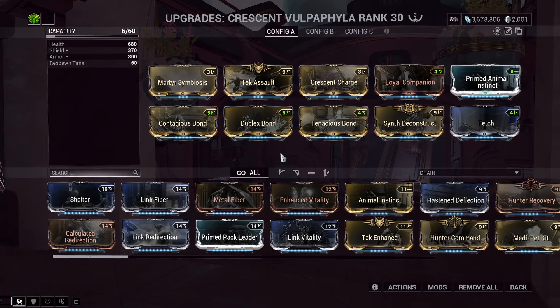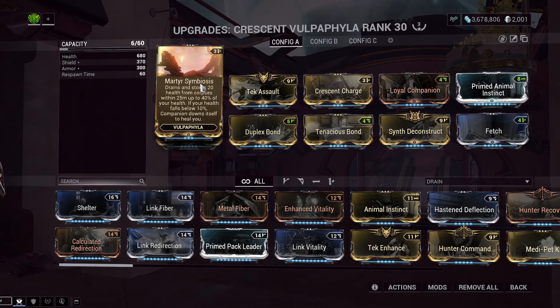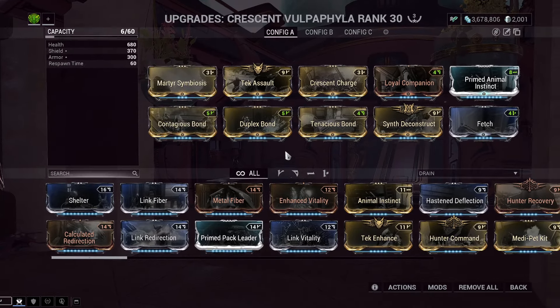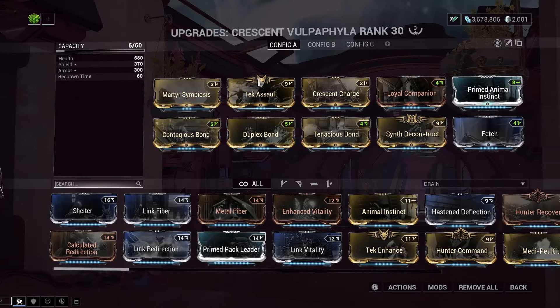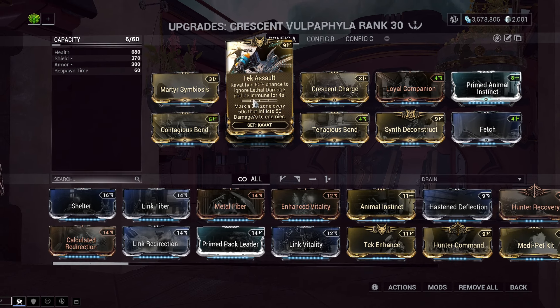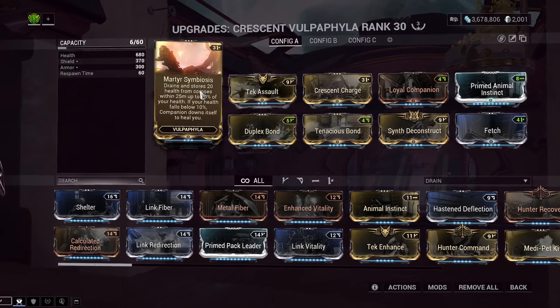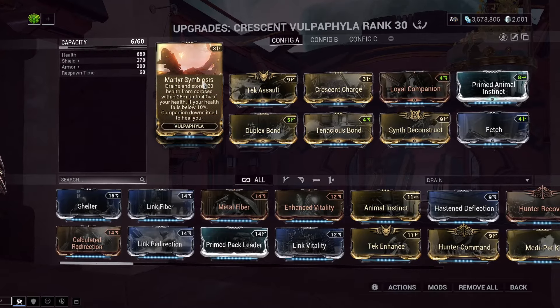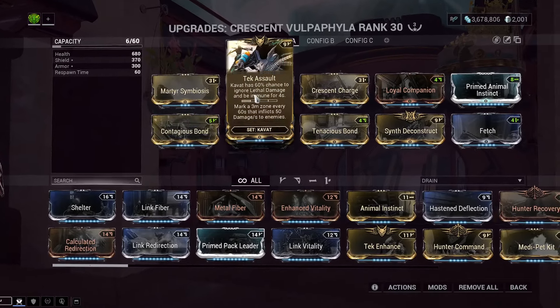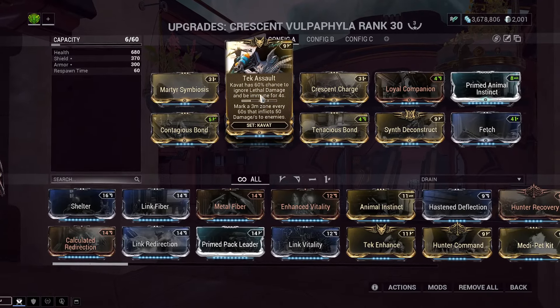So those are the specific Croissant mods, and that's Martyr Symbiosis, which is the Vulpophylla mod. Now we can go over the other mods on this build. We're going to be using Tech Assault, which gives the Kavat a 60% chance to ignore lethal damage and be immune for four seconds. This combos incredibly well with Martyr Symbiosis — it allows that chaining of Martyr Symbiosis one-second invulns on you, though sometimes he won't get lucky since it's only a chance.